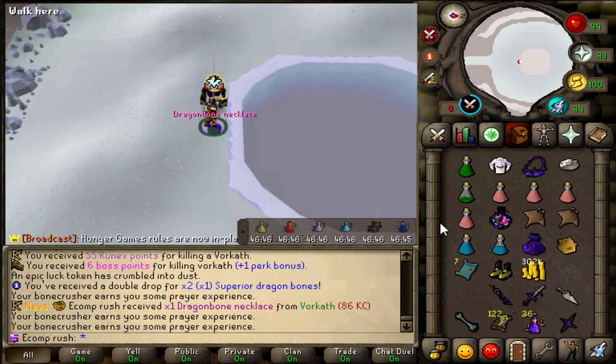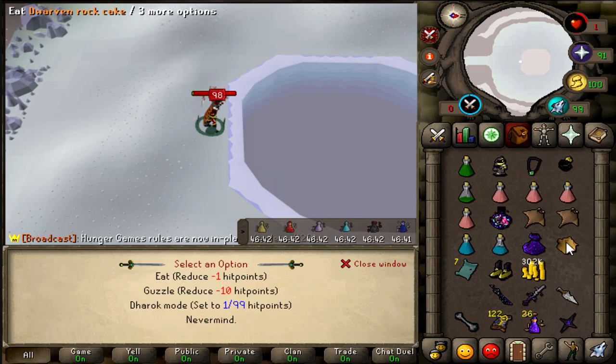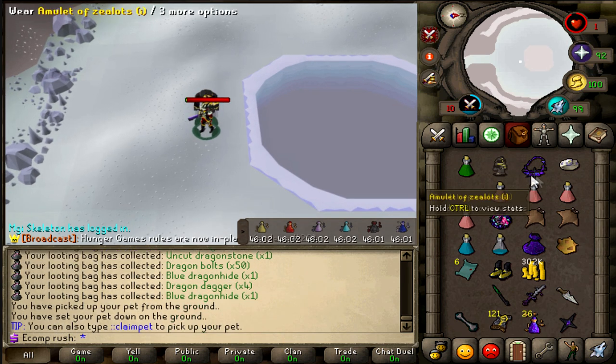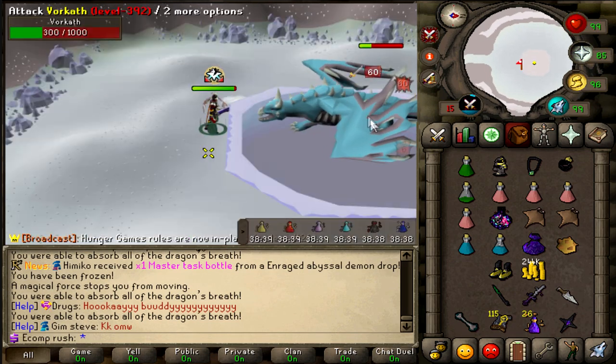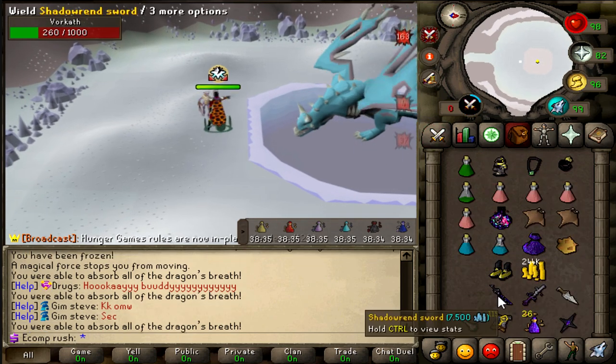Pace off boys, fuck yes! Into another dragon bone necklace - the drops just won't end today. Into a draconic visage - literally a drop every single kill. I love this so much. What a great boss. This is the last scroll, so the last chance of some drop rate boosted RNG here - maybe just a little Vorkath luck.